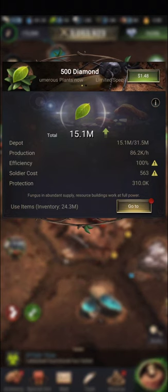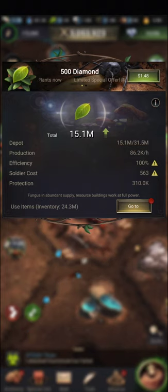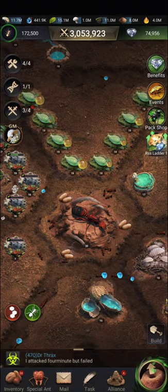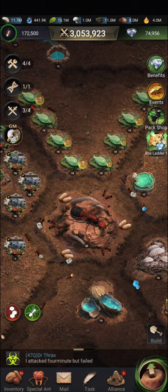For other resources, you can see they are basically dependent on having enough fungus supplied to the resource buildings in order to be productive. If you run out of fungus, your buildings produce at reduced efficiency.